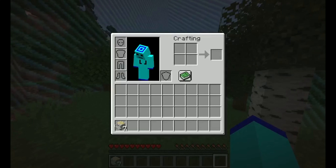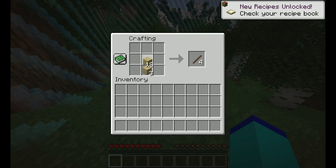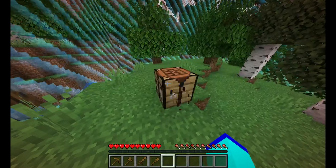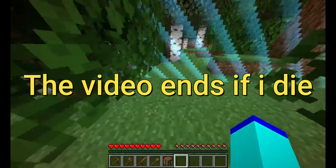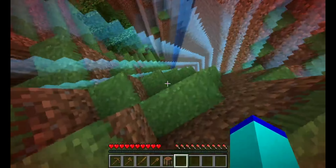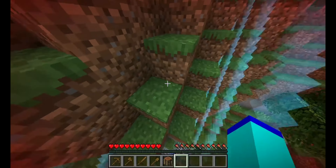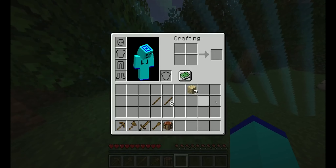Let me go ahead and grab some of this wood. The video will end when I die, so it's gonna be kind of interesting. We can't even go past the world border. Oh, this looks like a drop — there's only one block. There isn't even a block on that cave. We may be able to just dig straight down and find the cave here.